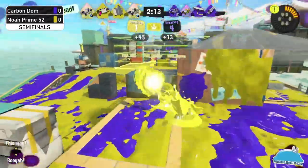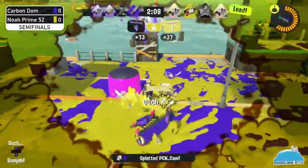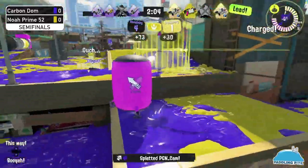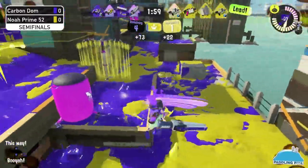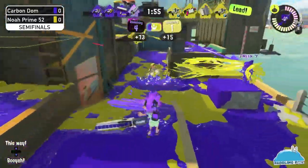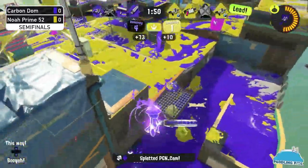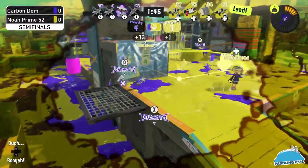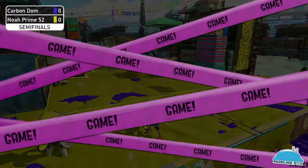It's back and forth — these are tsunamis going back and forth. Noah Prime is ahead taking control and chipping away at that penalty. Once they eat through that, it's kind of over for the game. Carbon Dom needs to get zone paint stacked. They're at least able to neutralize it, but they have to work a little more — and that's game for Noah Prime 52.